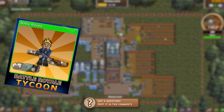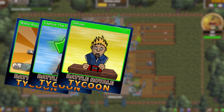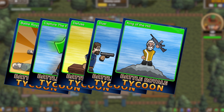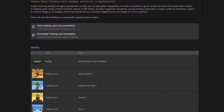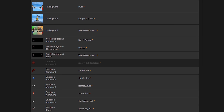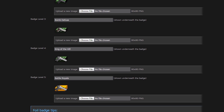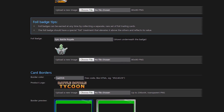Here's the first of the Steam features and one of the most important ones: the trading cards. Trading cards are always stressful for me to make since I'm not an artist, but I think I managed to make some great ones. The cards are based on each of the game modes in the game. There are 6 trading cards to collect, with the usual 5 badges plus foil, 10 emoticons and 3 profile backgrounds. That's the first of the Steam features done. Next week I still have to work on adding achievements, cloud, workshop and others, so a lot of work still to be done.